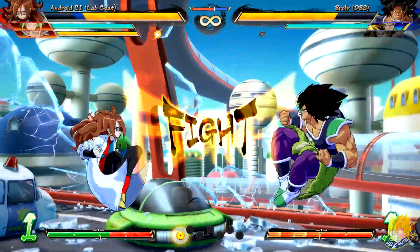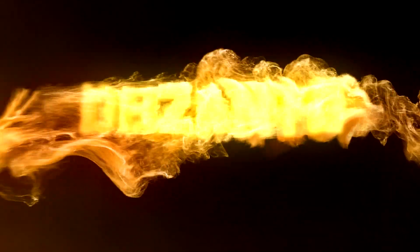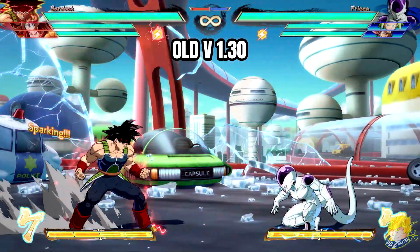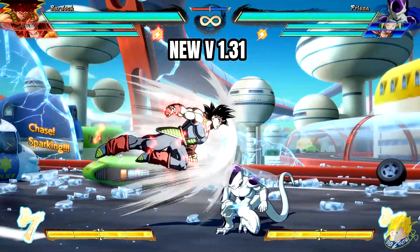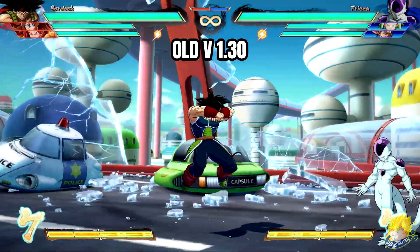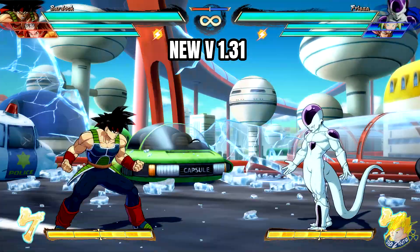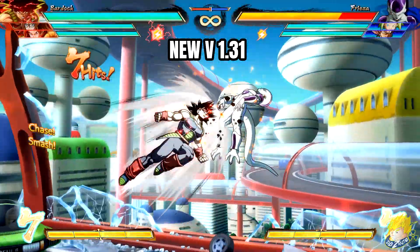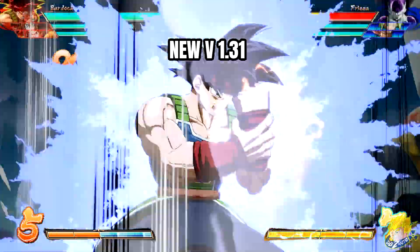Now let's get into the changes. Here are some universal system changes they made. When in Sparking Blast mode, jumping attacks after super dash would miss crouching opponents, but now they are more likely to hit. Before, super dash during Sparking Blast would launch the opponent on hit off the ground, but now they stay grounded on hit, meaning you pretty much get an easy combo — one of the biggest buffs in this update patch.